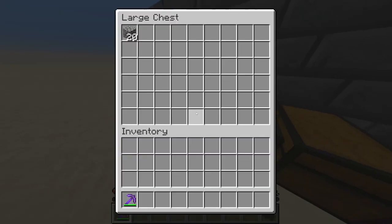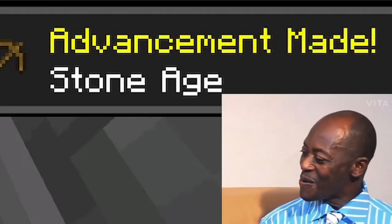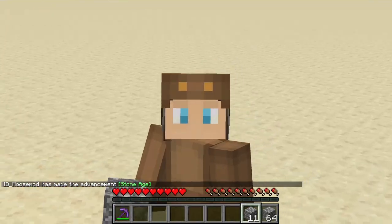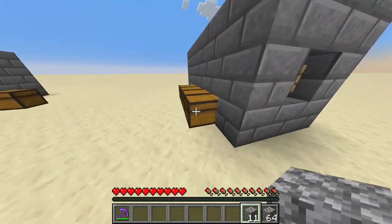And as you can see, this quickly fills up with your cobblestone. And after that extremely short AFK session, we have over a stack of cobblestone. That's a lot!